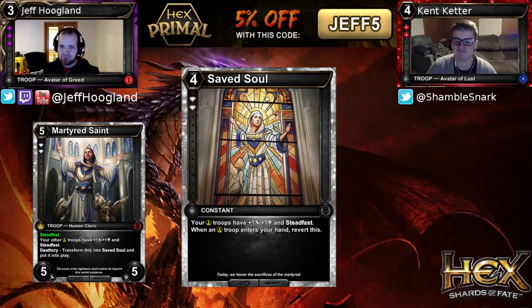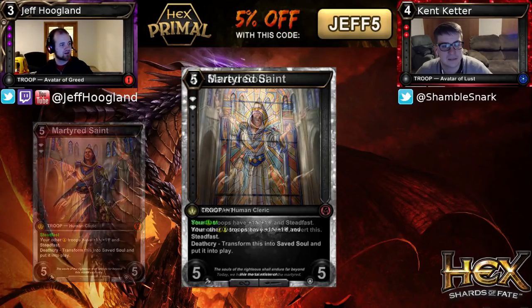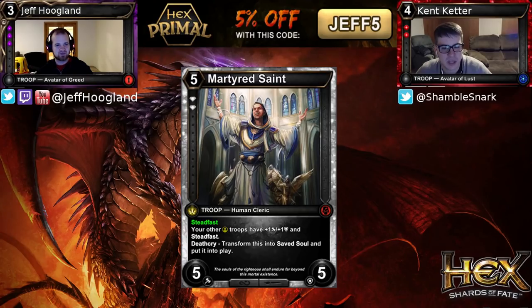If they're going to kill your Martyred Saint, they better be ready to kill the Saved Soul as a follow-up right away. I'm super excited to see how few Ardent troops we could play in a deck and still have Martyred Saint have massive applications. This card also has 5 toughness, and one of the Ruby cards we'll look at later voids a troop that would die but only deals 4 damage — which means the answers to this are fewer than the answers to things like Crusaders in terms of getting around the Death Cry trigger. It also dodges Strangle, which we talked about in the Blood review — that's going to be staple removal, so dodging it is great.